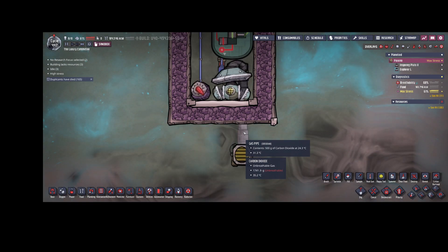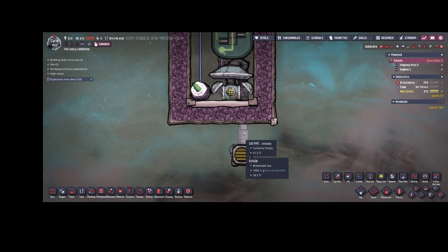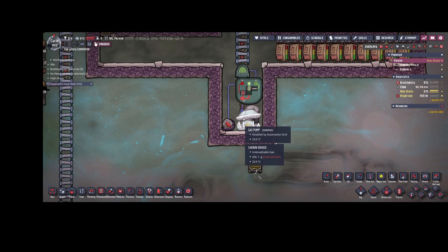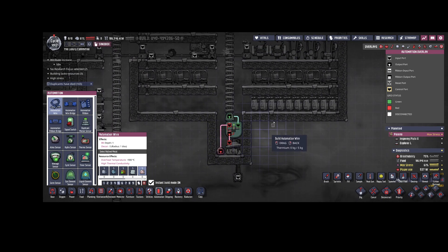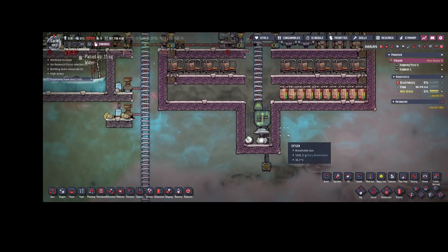Now we always have 500 grams of carbon dioxide being moved because the gas pump waits for the pressure to rise before activating. This has increased the efficiency of the gas pump quite a bit, as it consumes less power per gram of transferred gas. And of course this same automation works for hydrogen as well.